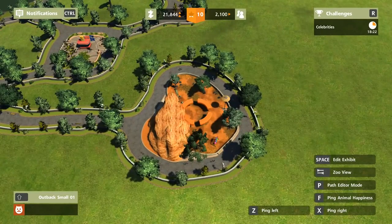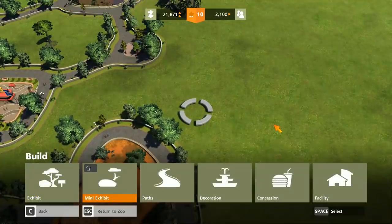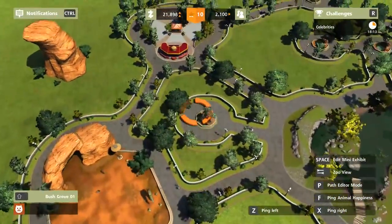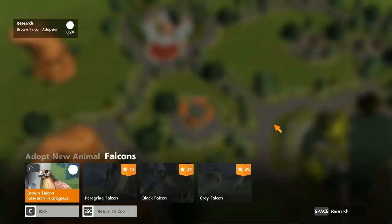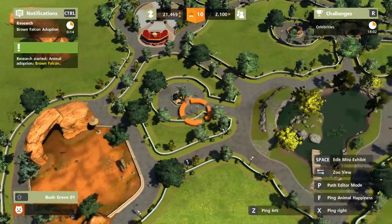Oh, the koalas research just finished. Let's get another bush grove on the go. What else can we get? Falcon. I'm really curious as to how the falcon's going to work — wouldn't it just fly away? To be fair, that's kind of a problem with all of these mini exhibits. All of these animals would just crawl out, but hey-ho.